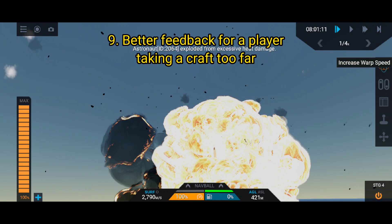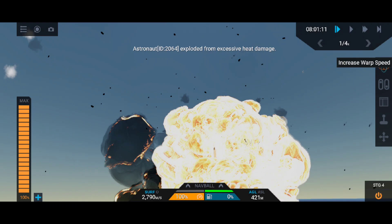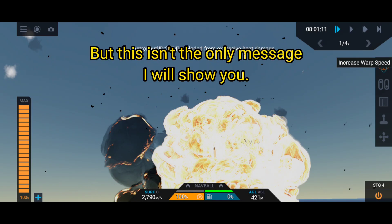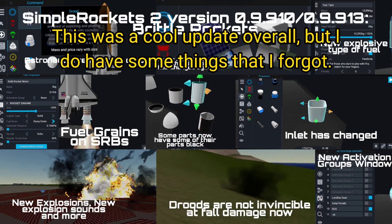Feature 9: better feedback for a player taking a craft too far. They have added text at the top to tell the player that a part has exploded because of excessive damage or excessive heat damage. For example: 'Astronaut ID 2064 exploded from excessive heat damage.' You can now see an ID of the part in the message. Another example: 'Fuel tank at 1 exploded from excessive damage.'